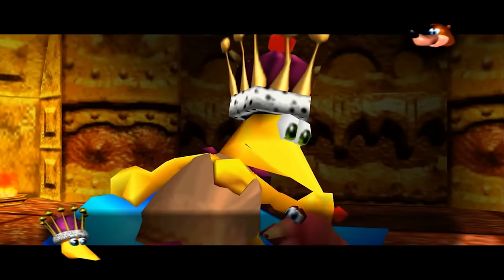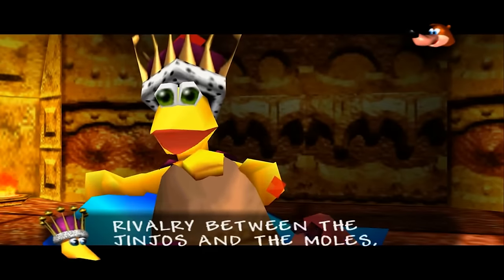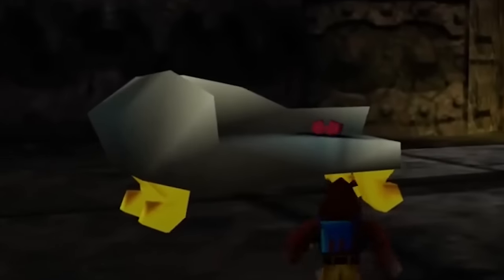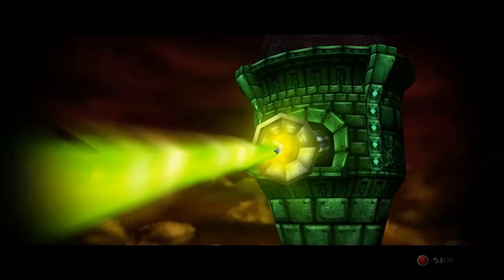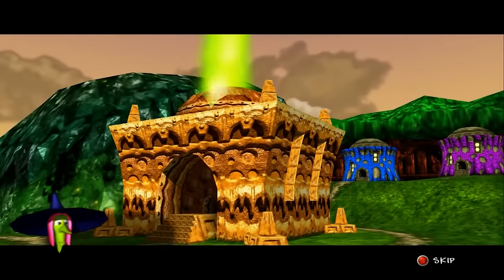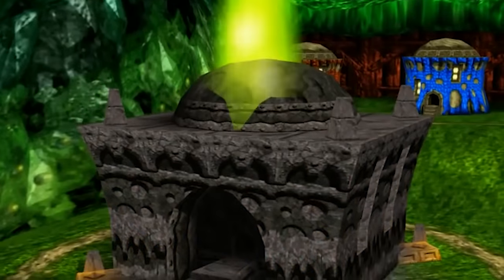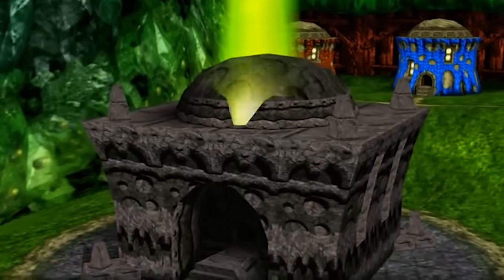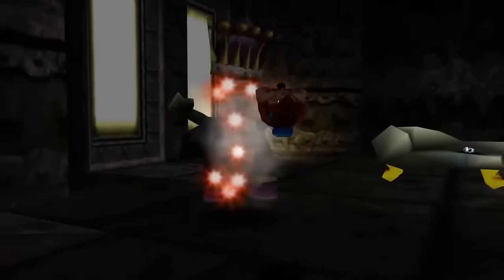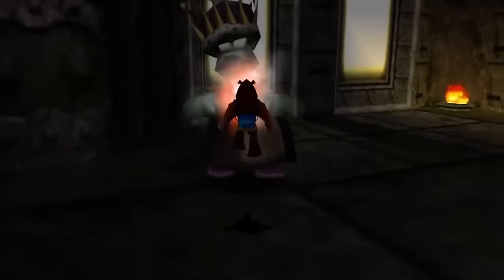Kazooie is pretty nice to King Jingaling too, and overall he's one of the more charismatic characters in the game, even having a small pet called Toot. A little after leaving King Jingaling's palace for the first time, Gruntilda rolls out her big gun to suck the life out of the Jinjo village along with King Jingaling. This makes the surrounding area resemble that of the opening of the game — Spiral Mountain — which was equally met with doom and despair. If you end up revisiting King Jingaling after this sequence, you can run into a much more lifeless version of him.